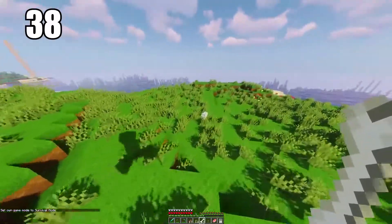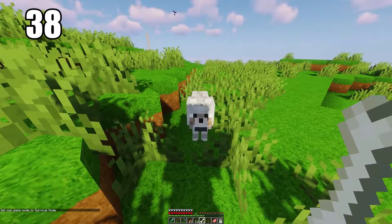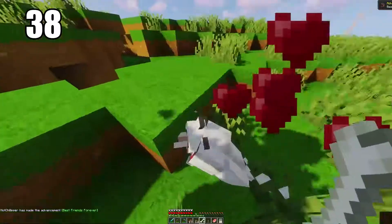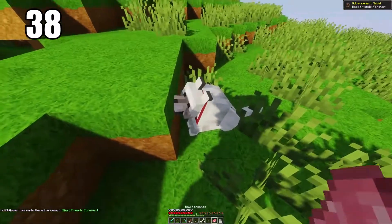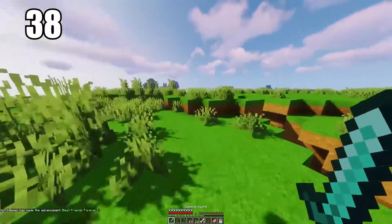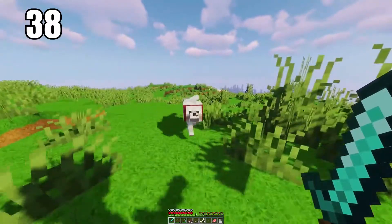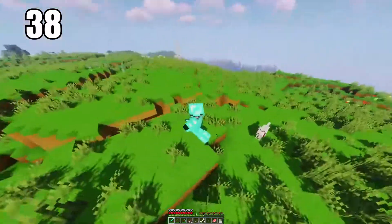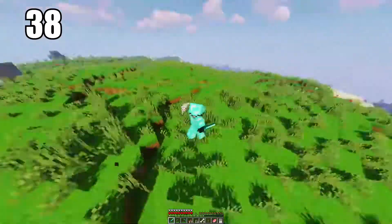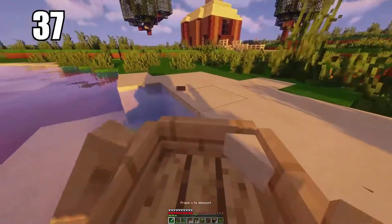Tip 38 is taming a wolf and having it as a companion. You can do this with multiple animals — you can even tame a llama — but one of the essentials is taming a wolf. It'll follow you wherever you go and fight for you when you start attacking something, acting as a second hand in saving your life. Keep in mind you cannot bring them to the Nether, but you can leave them in your house.